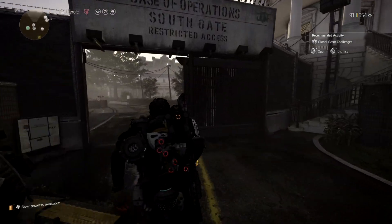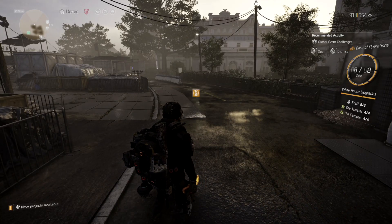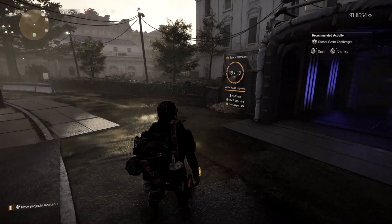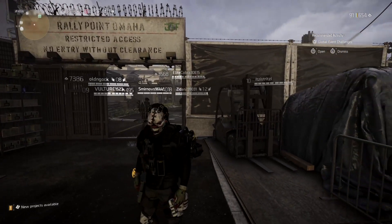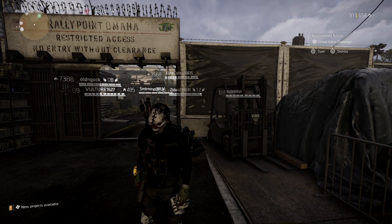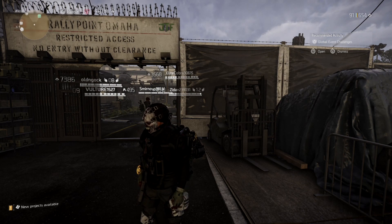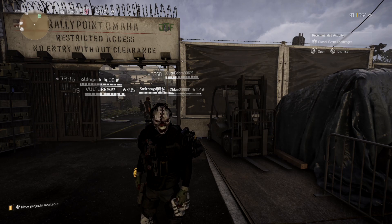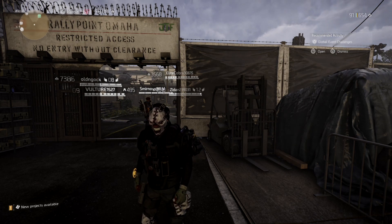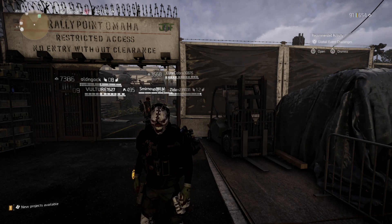Hi guys and welcome back to another Division 2 video. In today's video we've had some information in connection with the Chill Out mask — basically it's getting a buff, or should I say it's getting fixed. As you know, it doesn't have a brand set bonus at the minute; it just gives you the two mod slots. We're going to look into the information I found out today and also give you my thoughts on the mask — is it worth having as a viable option for certain builds?